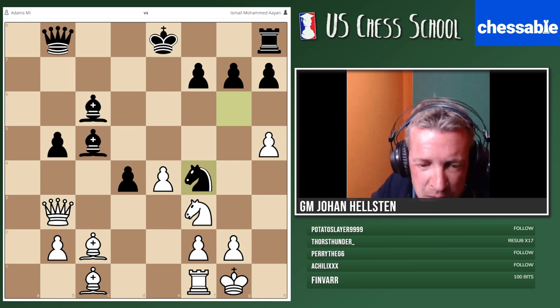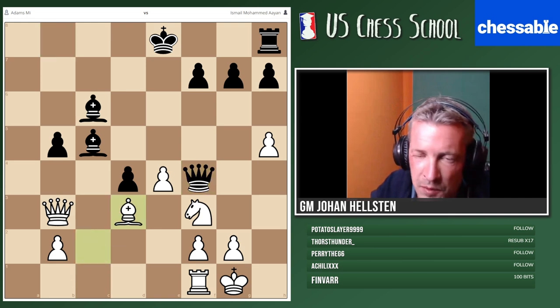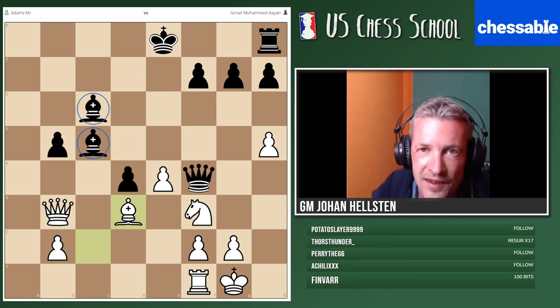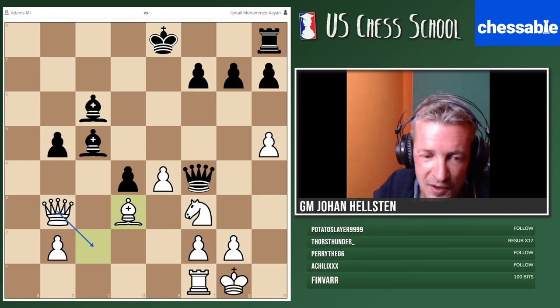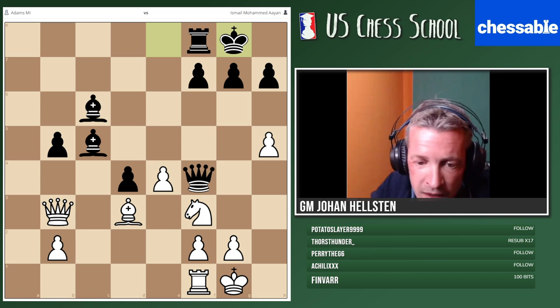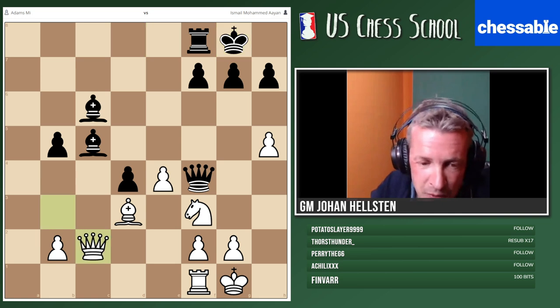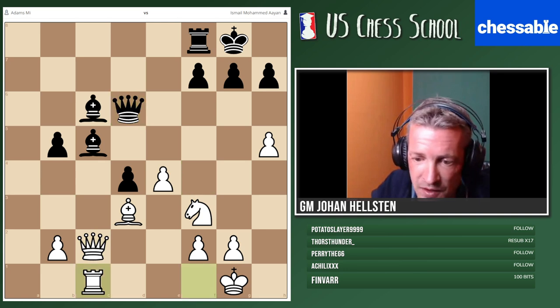Michael Adams played in a simpler way — he simply took on a4 and played bishop d3, because he noticed something. Speaking of cheap tactics: the bishops are now exposed. We are threatening queen c2. That's very uncomfortable for Black. That's exactly how the game went: Black played castles, White played queen c2, and went on to win. Queen d6 doesn't make sense — it's just rook c1. That's how the game went.